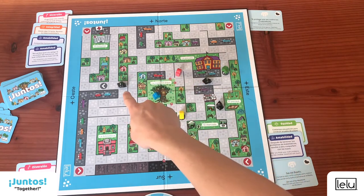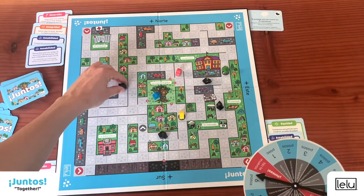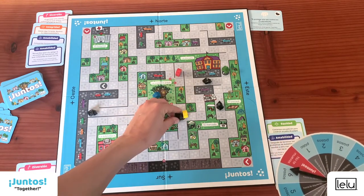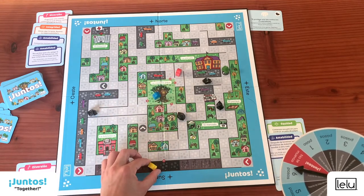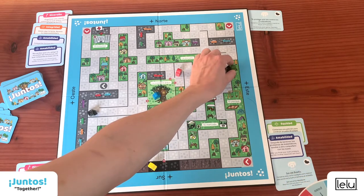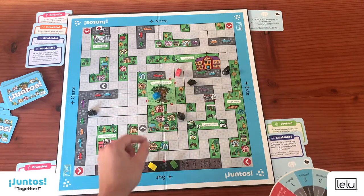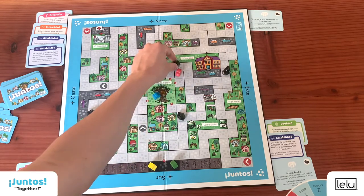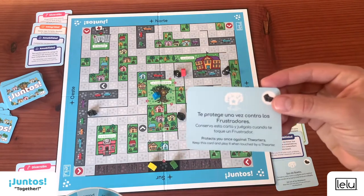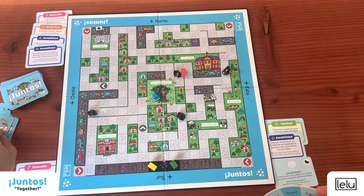Everybody has had a turn, so it's time for the thwarters to move. They move six steps and will also turn to the right. The thwarter touches the yellow player, so the yellow player must go to the wasteland. The green player is touched too and has to go to the wasteland as well. And the red player is touched too — but wait! Red drew a card that could protect them against thwarters. The red player is safe. The card is discarded.